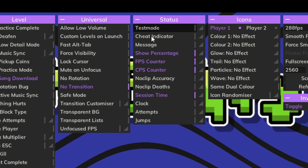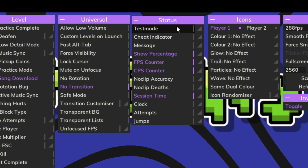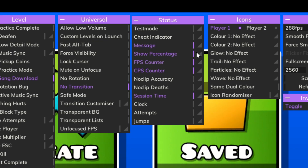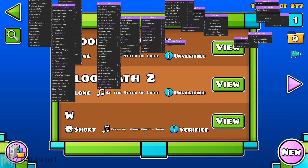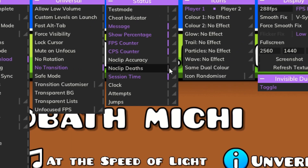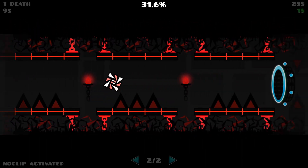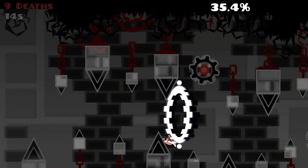The main things are in the status section. Test mode lets you change where the test mode indicator appears. The cheat indicator was there before. There's also a message field where you can type anything — for example, 'no clip activated' — and it displays that message. Then there's noclip deaths, which tells you how many times you died rather than for how long.